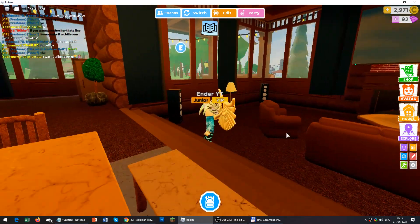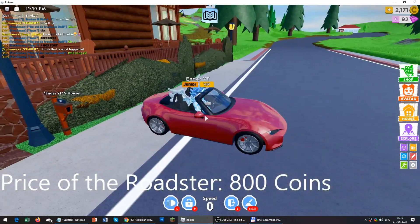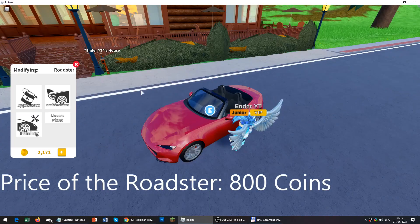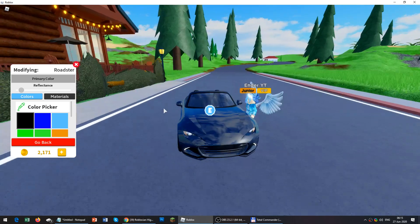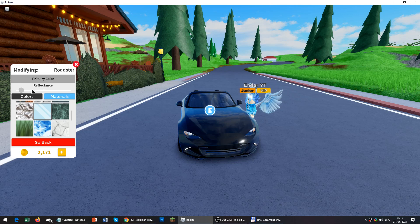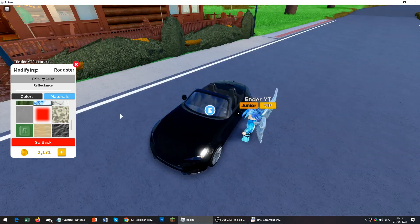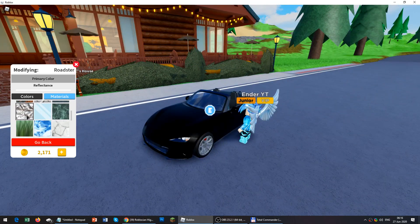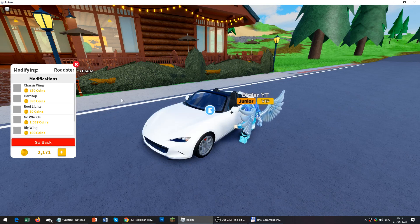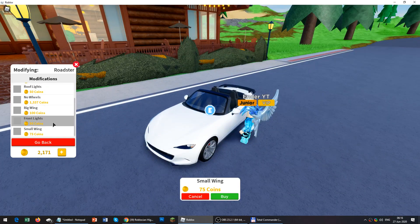This is the Roadster — it costs 800 coins. It's like a Mazda in real life, basically a Mazda. Let me customize it: I will put it black and change the materials. I'll try different materials to see which one looks better. This one looks good too, so I will put it white finally.